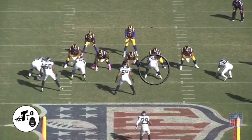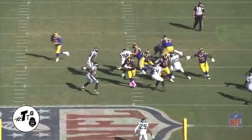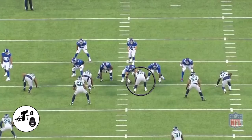In 10 personnel gun stretch right, instead of overrunning it, he just gets skinny because he is taught to two-gap, and he makes the play on the table often in the backfield. In 13 personnel zone right, Reed sets the edge to flush everything back inside, but the running back comes to him and he comes in for an easy routine tackle.